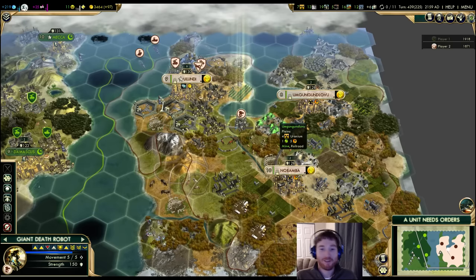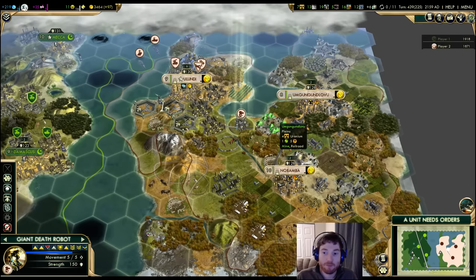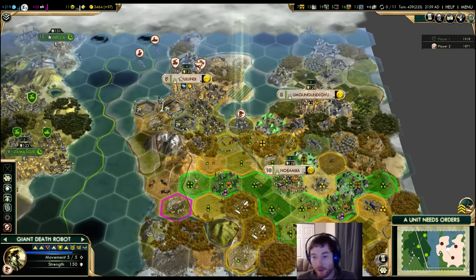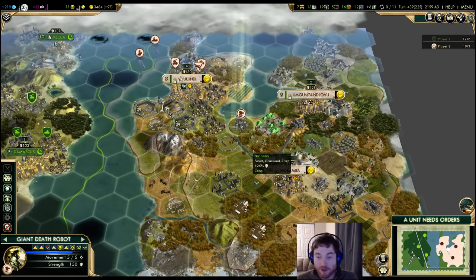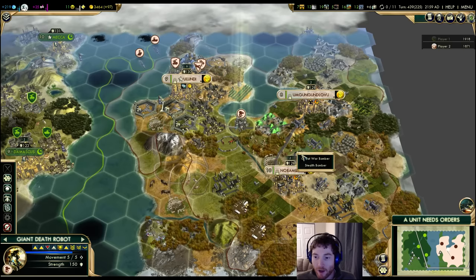Alright, disclaimer is out of the way. Let's dive into it. I'm going to break this down into offense and defense for the air game. We're going to start with offense — it's the simpler of the two components. There are three offensive air units in the game. We're not going to count nuclear missiles and A-bombs yet. These are the Great War Bomber, the Bomber, and the Stealth Bomber.